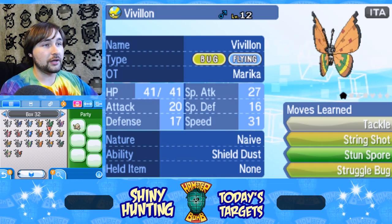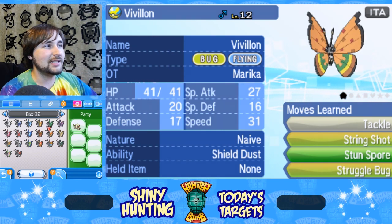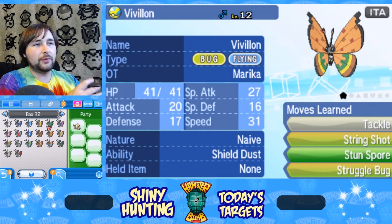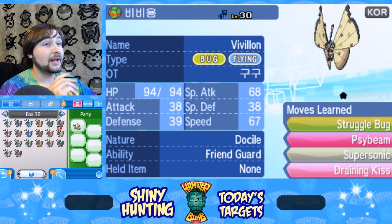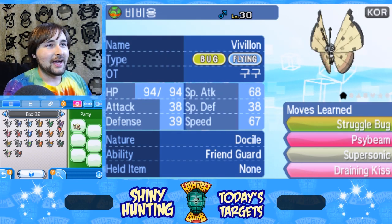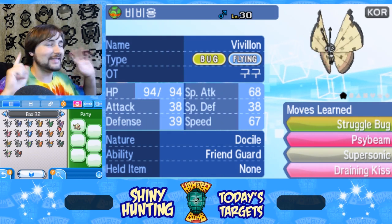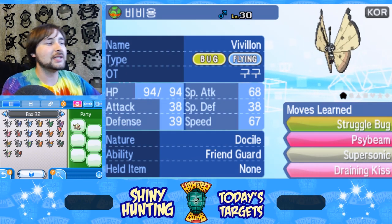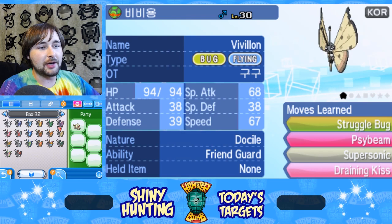This one is the High Plains pattern — I'm not a big fan of its color design, it looks a bit dirty. The style looks kind of Native American, and if that's what they were going for, that's pretty cool. This one is the Sandstorm pattern — I like this one a bit better, and it's one of the rarest Vivillon patterns. I'd say it's up there with the top three rarest ones — it's really hard to get. The Sandstorm was one of the last ones I needed for my shiny collection too.